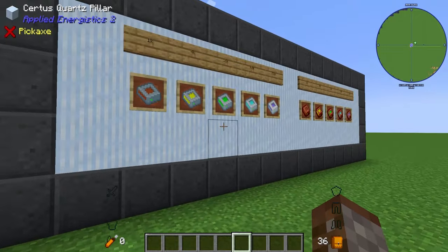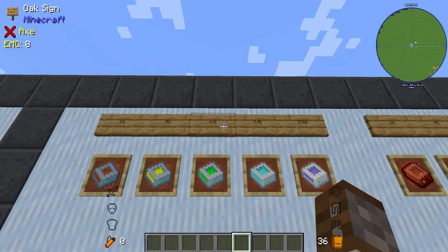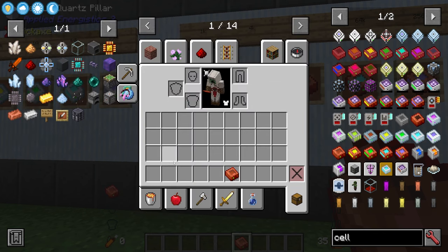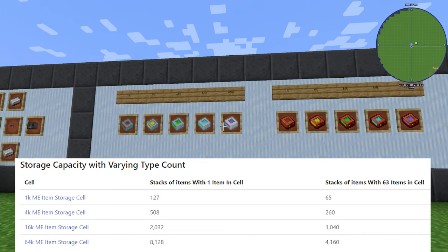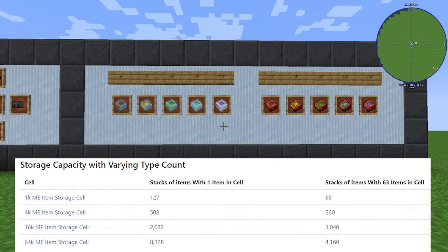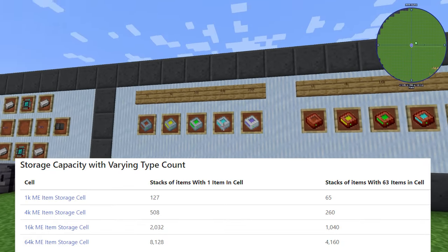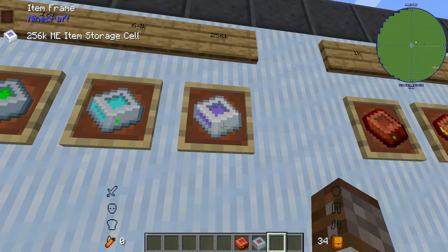Now a quick overview of cell tiers: item storage and fluid storage both rank up as 1K, 4K, 16K, 64K, and 256K. Fluid cells use copper for the housing instead of iron, but the storage components are the same. Looking at the wiki: a 64K cell can store 8,128 stacks of one item type, but with all 63 types filled it holds 4,160 stacks total — again roughly half. The 256K cell goes even higher, trust me it's a lot.